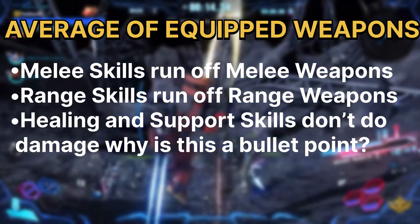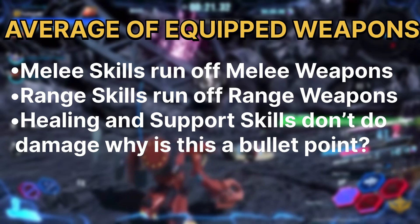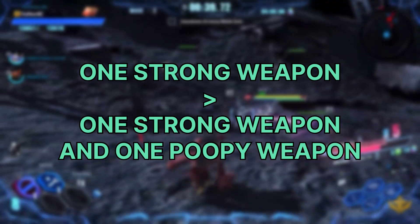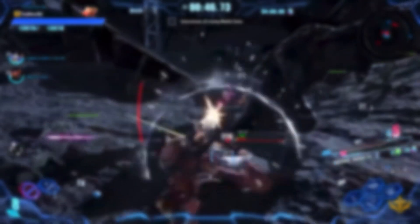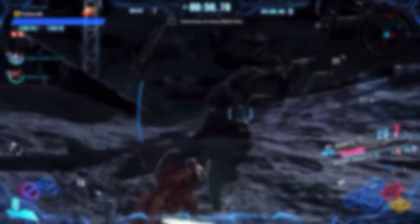The exact calculations are not known or important right now, but essentially your handheld melee weapons run the power of your melee EXes and Options, and your handheld ranged weapons run the power of your EX and Option ranged skills. I've done exhaustive testing to confirm this, and there are a couple universal truths: because this is now an average, it is indisputable that having one strong weapon equipped will do more damage for your skills than having one strong weapon and one okay weapon. Two weapons of identical power could work out, but that feels pretty rare end game.